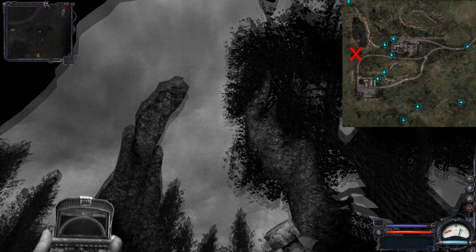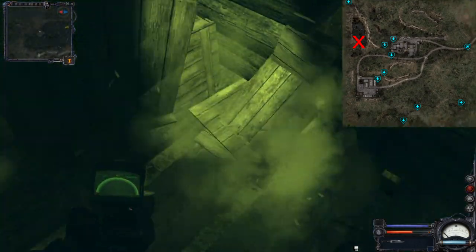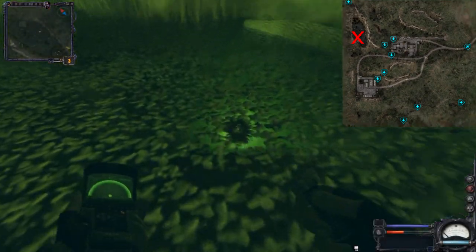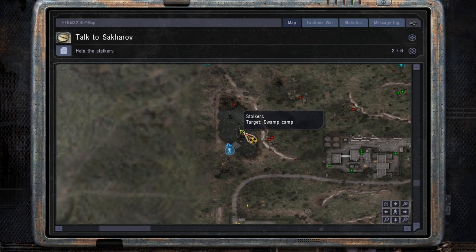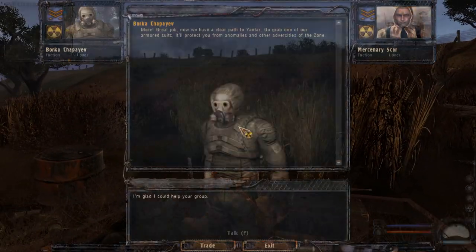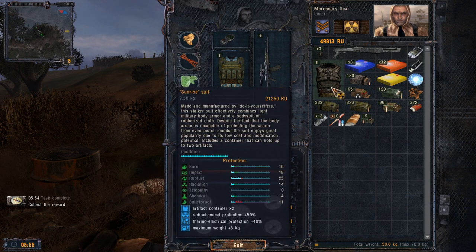The artifact got a bit trapped in the anomaly but it still fell down. There is a house in the swamp with a lot of anomalies but ammo inside. Inside the swamp itself there is an artifact in very dangerous chemical anomalies. If you get here after completing the main quests of the Agro Prom, there will be a task to help stalkers traverse the swamp against zombies. If you succeed, you'll be rewarded with an upgraded version of the Stalker Sunrise suit.